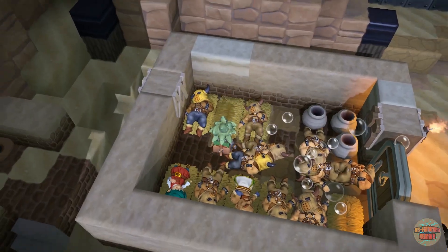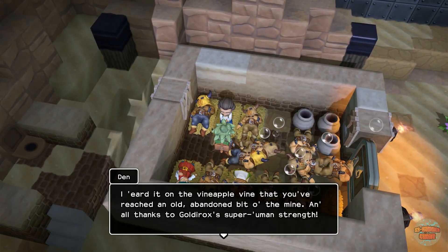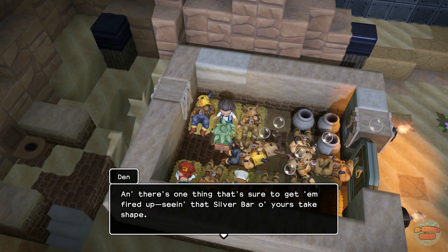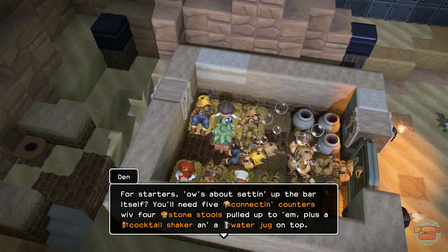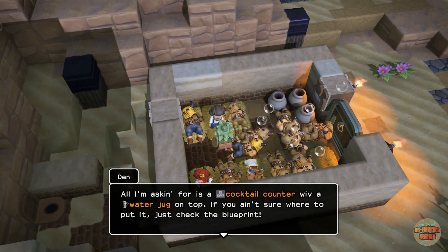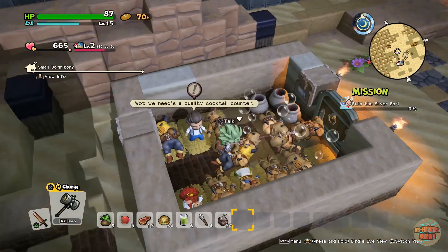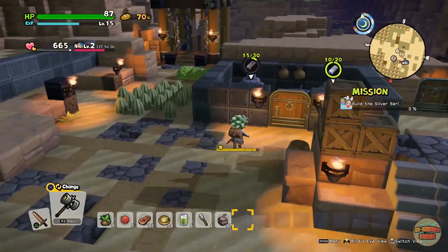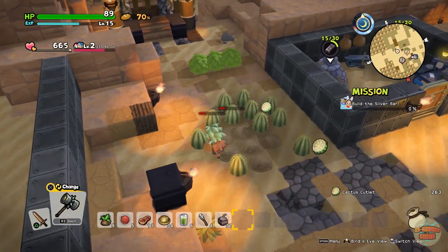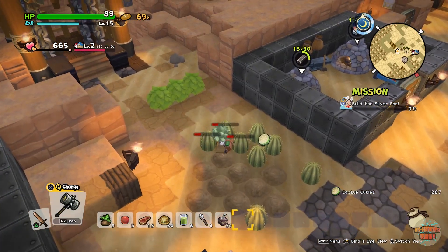It looks like good old Den has got a mission for us, so we'll see just what he wants. Setting up the bar itself you'll need five connecting counters, four stone stools, plus a cocktail shaker and a water jug. Yeah, I think I could just about handle that. But he wants it in the silver bar, I believe, and I don't think I've got enough silver just yet — I might just have enough actually. Not sure, we'll have a look.